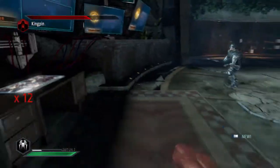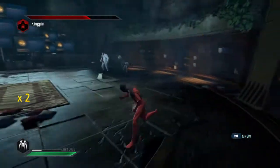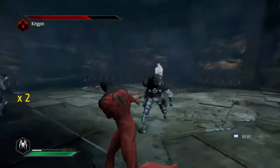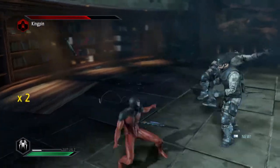They all kind of charge at you at the same time. You don't want to be anywhere near the Kingpin when he does, because if you start taking damage from the Kingpin, he starts damaging you pretty quick. Same thing with these armored guys — once you get their armor done it doesn't come back, but they take a lot more to kill than the regular armor-wearing guys.